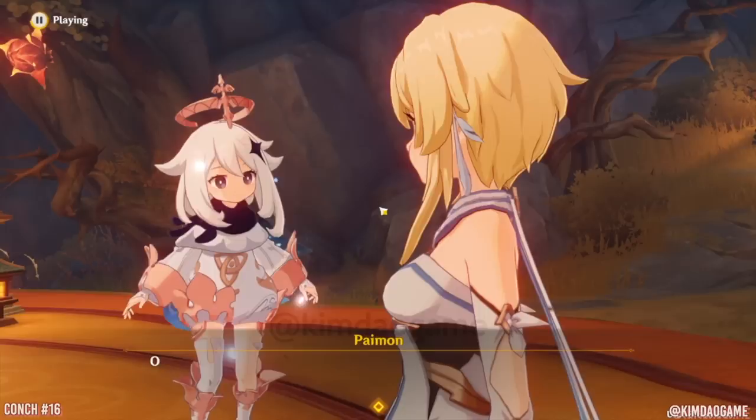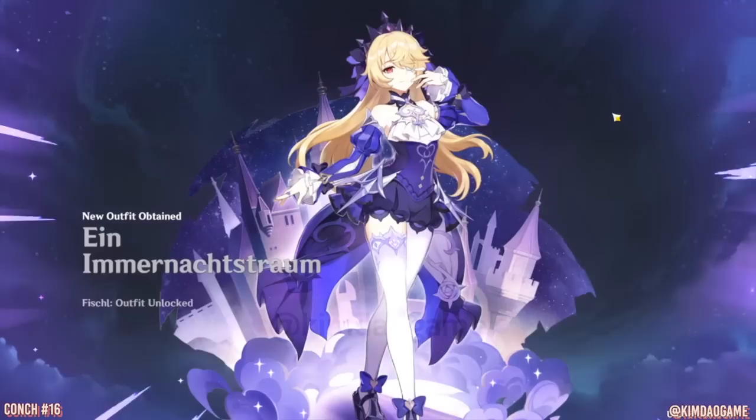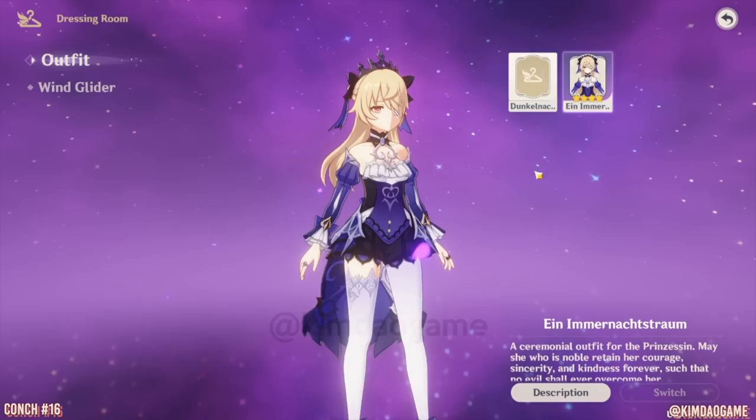So just interact with the conch and you'll get a quick cutscene. But if you guys go into the event menu, we can finally collect that outfit. So if you guys haven't yet, I do have a tutorial on all 14 conches on the first day. I have a tutorial on conch number 15 as well if you guys are interested — check those out. I'll link that down below in the description box.